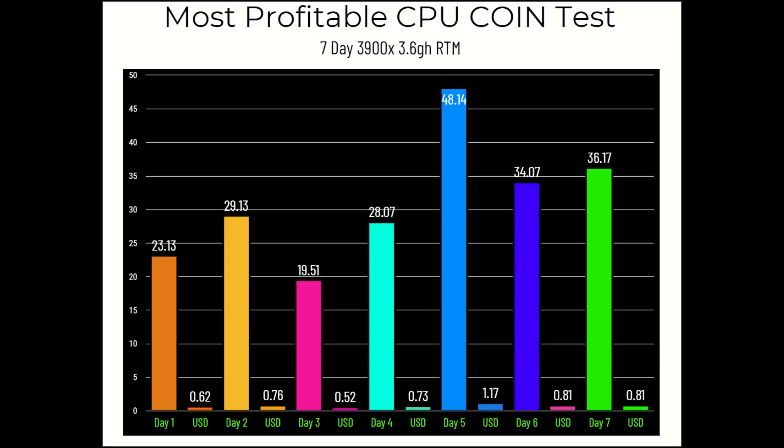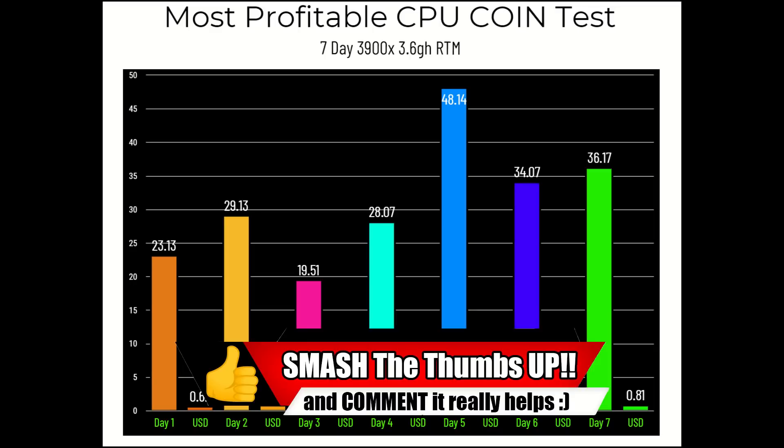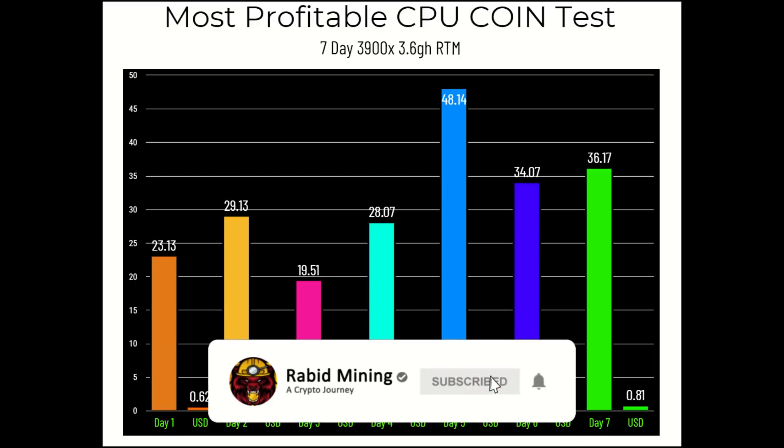Personally, Raptorium would be the top choice because it has smart nodes that provide an extra layer of passive income to increase overall profitability. Both AVN and Raptorium are 100% speculative mining coins so you can mine either. Let us know in the comments what you plan to mine and what you think about these results.